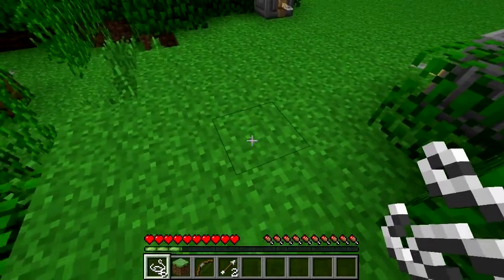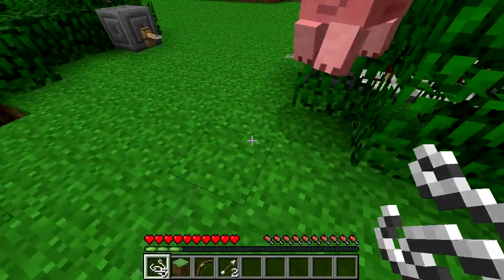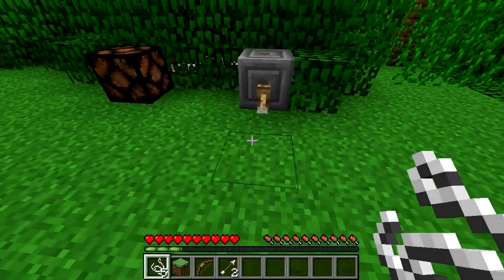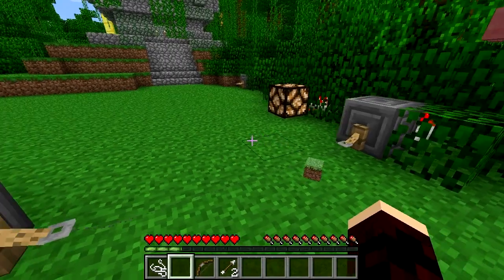Tripwire is, I suppose, a tool in Minecraft. It's made when string is placed on the ground, so it could be considered a block. It acts in a similar way to redstone wire, but once you've connected it up to two tripwire hooks, any mob or player, or indeed most entities coming into contact with it, it will produce a redstone current.